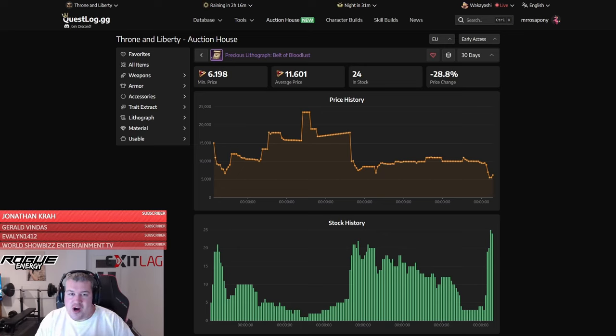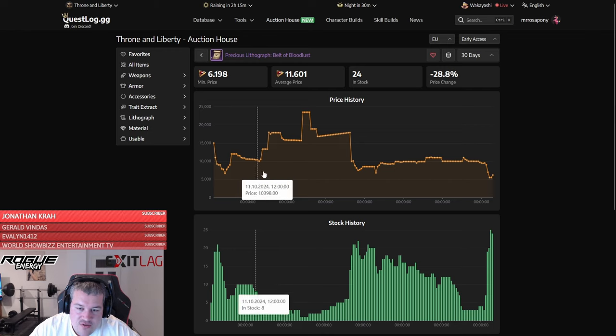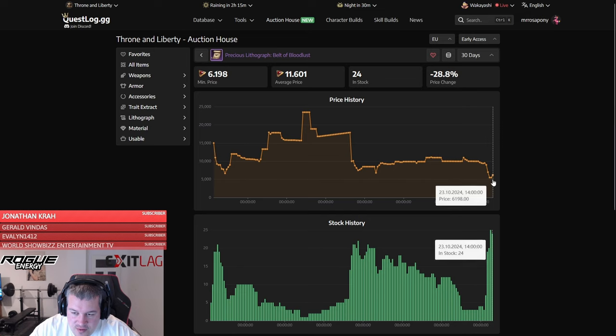Welcome back to the third part of the upgrade madness. I was able to snipe a Belt of Bloodlust — a little sneak peek on how I'm currently doing all my buying on Quest Log. You now have an auction house that keeps track of all the items, so you can see when it's a good time to snipe. You can see right here those two dots — one of them was me buying a Belt of Bloodlust.